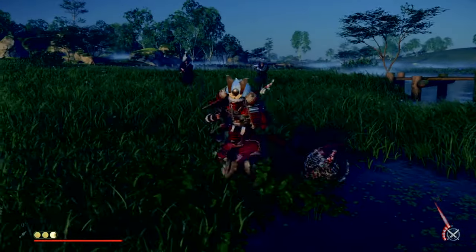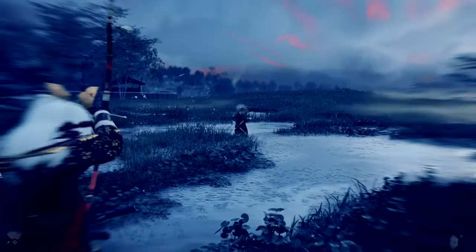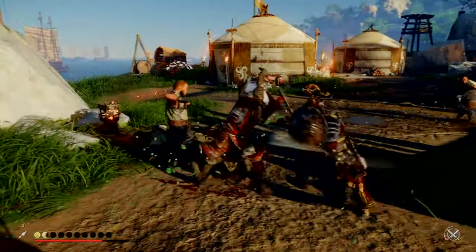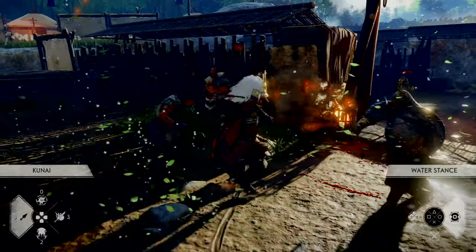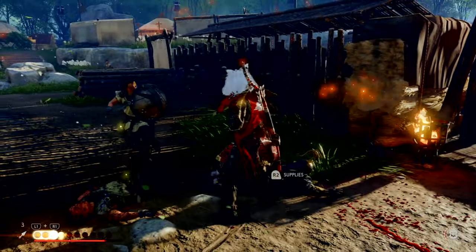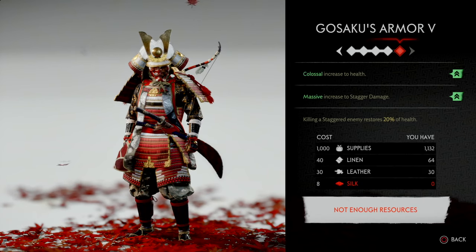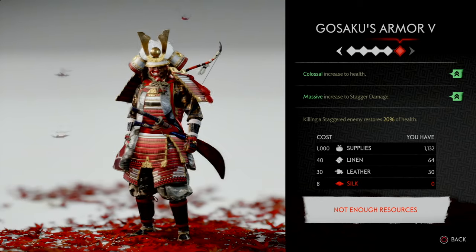Now let's get into the details — the gear and charms — so you can try this build out in your own playthrough. First, the gear, since this forms the foundation of the build. You will need the Gusako armor, which you unlock through a mythic tale called 'The Unbreakable Gusako.' If you haven't collected the armor yet, I'll link my guide in the description below. You do not even need to upgrade it fully to the fifth upgrade — the fourth upgrade will also perfectly suffice. When fully upgraded, the Gusako armor has a colossal increase to health, a massive increase to stagger damage, and most importantly for this build: killing a staggered enemy will restore 20% of health. I'll come back to the importance of that stat later.